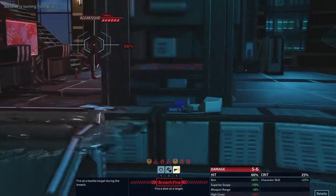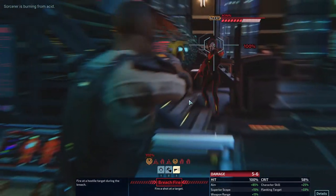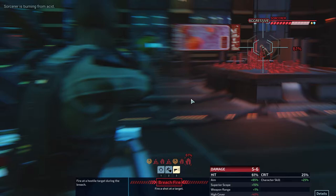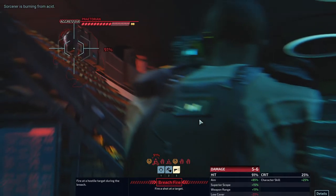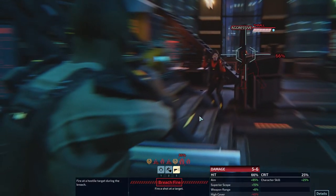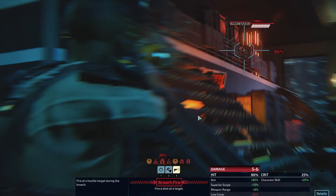Let's kill the aggressive sorcerer first of all. I don't care about the frog. Do we see the sorcerer? We see the Ronin, we see the Praetorian, we see another Praetorian, we see the frog. If we can just kill the sorcerers, that would be great - but actually that's not realistic because the chance to hit on the other sorcerer is pretty damn low. I don't know if we can kill the Ronin.